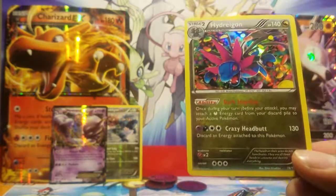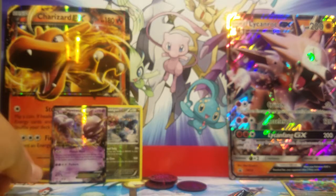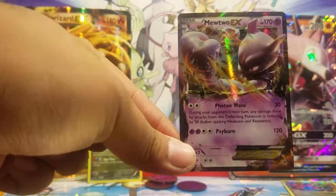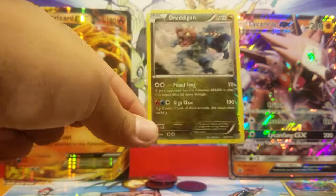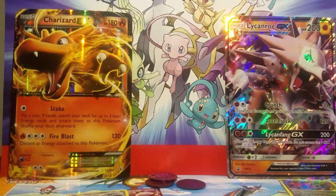From Gold Star CCG, this Mewtwo EX alone just won it for them. I'm not sure if I'll buy again — I'll do another test run. So far this is not really great value for $25. We also got a Dragonite reverse holo rare. Hope you guys liked this video — please leave a like if you did, please subscribe if you are new, and I'll hope to see you in my next video. Have a nice day — ChowMainMan signing off, goodbye!